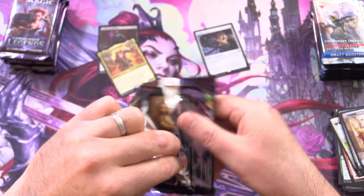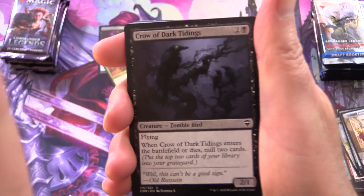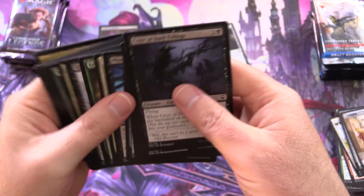Commander Legends, you can do better — I am convinced of this. Where are those crazy foils? For that matter, where's the Mana Drain? We'd like to see one of those sooner rather than later.